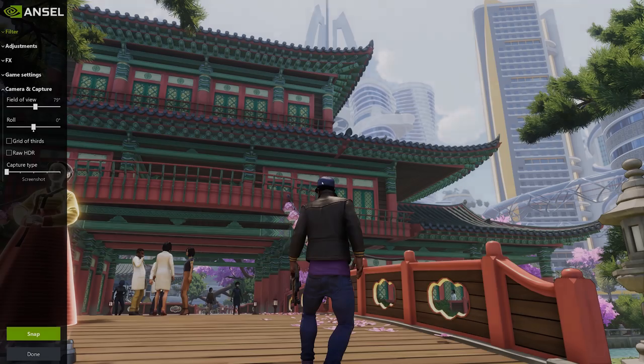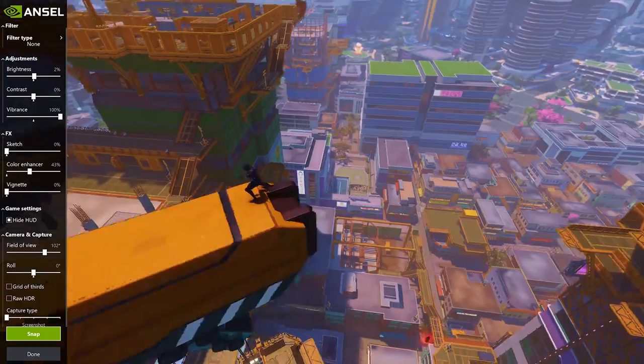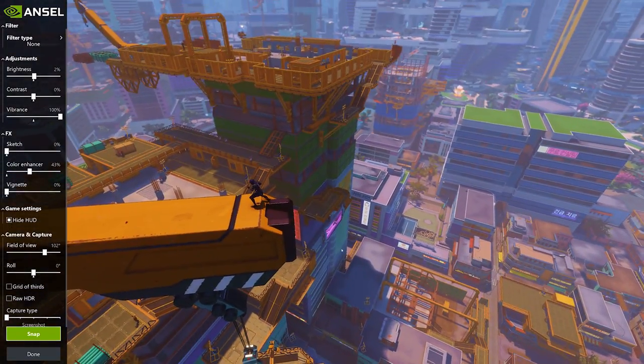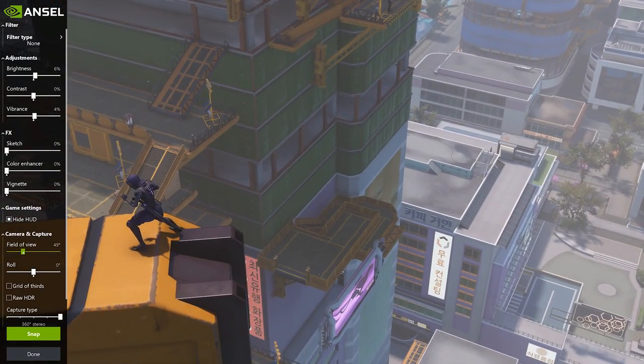And if you want to capture it, there's also Ansel, which you guys have integrated into the game. Ansel's a really great one — you turn it on, it pauses the game. You can fly around, you can set up your shot, you can do 3D shots, you can do panoramic shots, you can do crazy high resolution shots. This is all stuff you can just do in the game while you're there. Hit the button, turn it off — get some in-game photography.